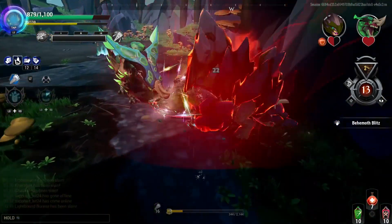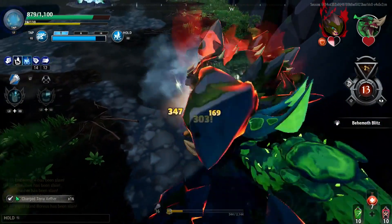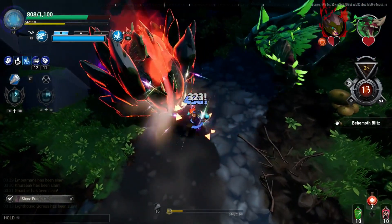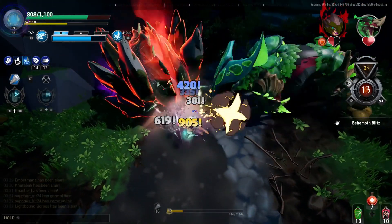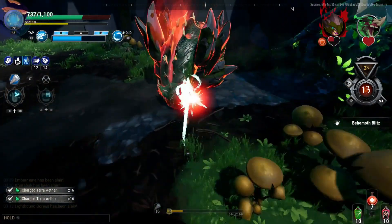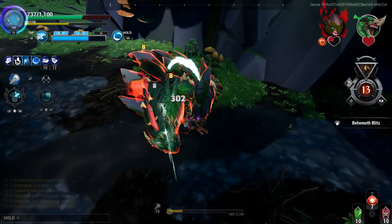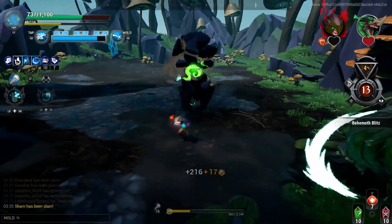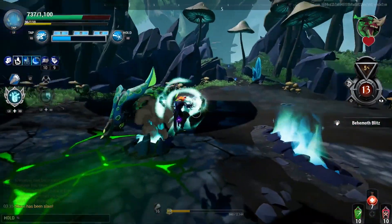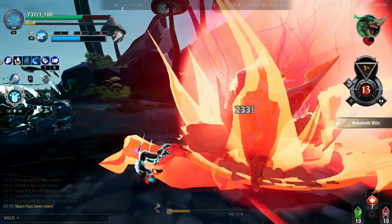So how do you use this build effectively? You start with the Golden Claws, getting all of your mantras and buffs, then switch to your Nether Lights for slashing damage. It's best to first use the Golden Claws to place its legendary ability on the behemoth, then switch to the Nether Lights to also place its legendary ability on the behemoth, then switch back to the Golden Claws to work towards building up the Adamant Bolt.